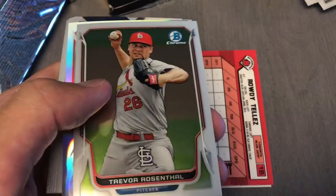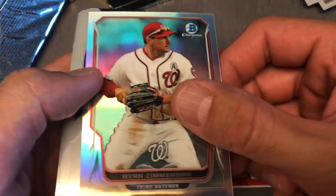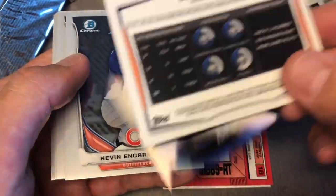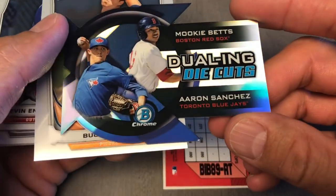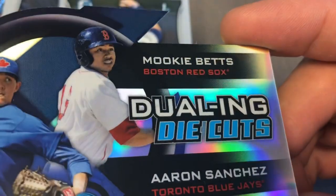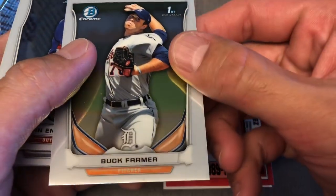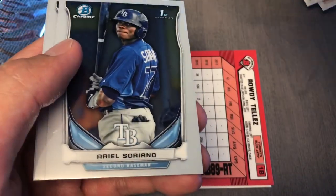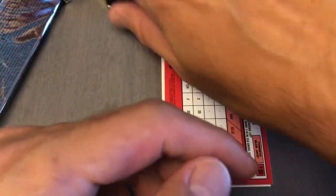Adrian Gonzalez, Trevor Rosenthal, Ryan Zimmerman Refractor. Got a dueling die cut again — these are Aaron Sanchez and Mookie Betts. Look at that, that's a young kid right there. Buck Farmer, Kevin Encarnacion, Taylor Cole, Felix Jorge, Rio Soriano, Minier Alberto.